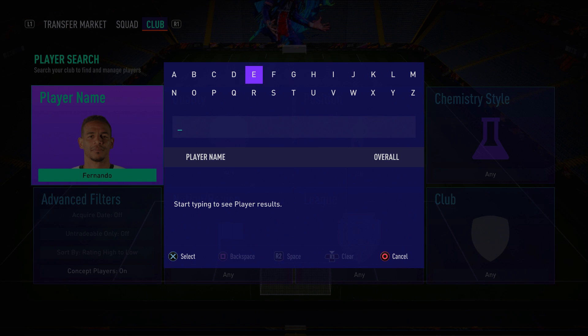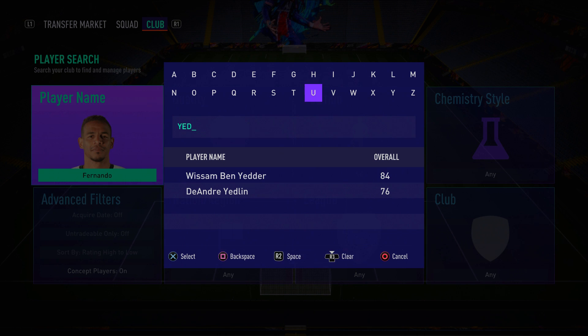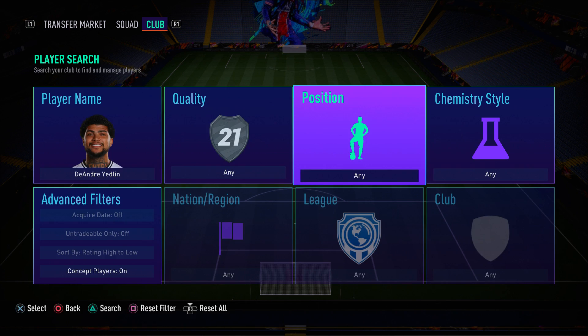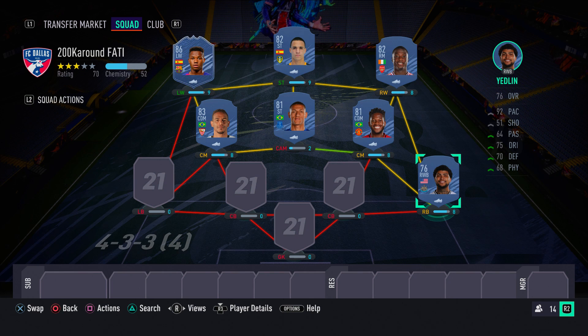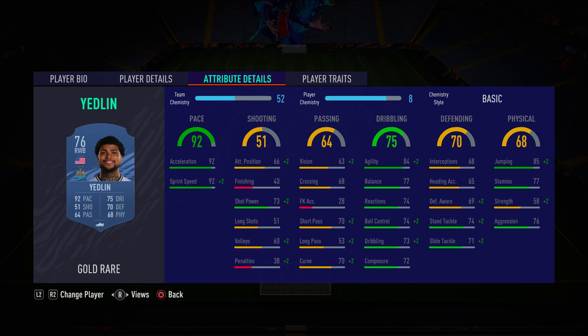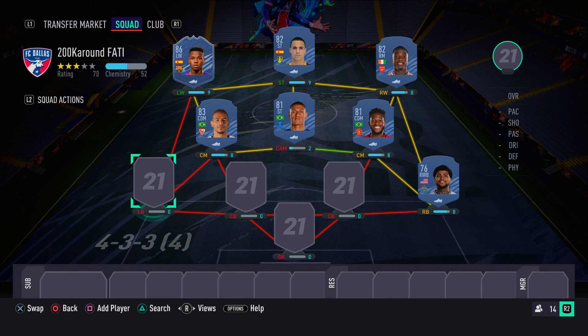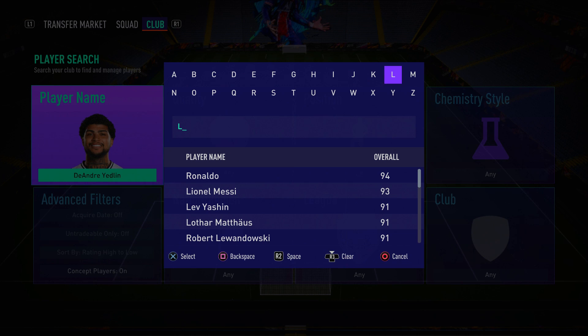In the right back spot we have one of my favorite fullbacks in the game — Yedlin. He is absolutely incredible: incredibly pacey, sweaty, and a pain to play against. He's your typical starter fullback — he's basically the Flash who can defend. Make sure you pick him up.